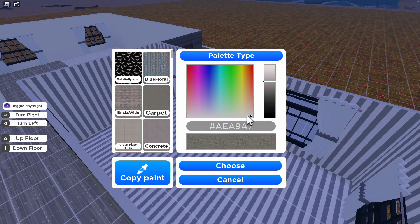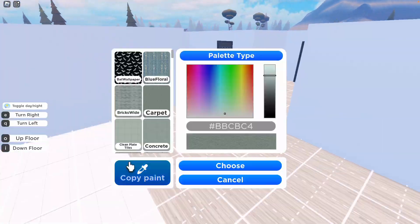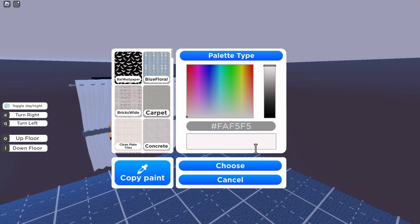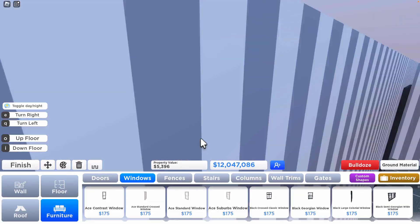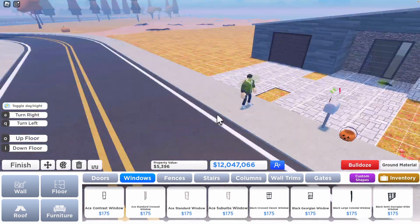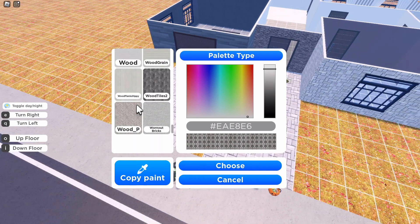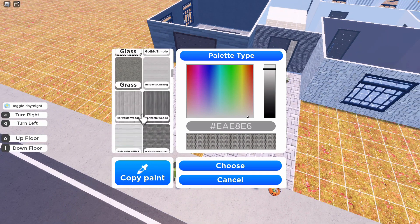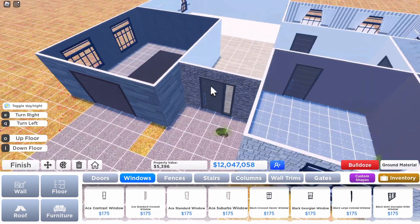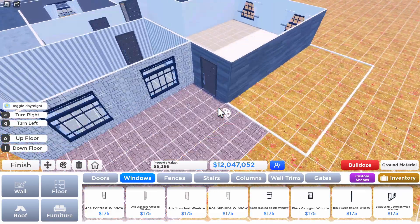I don't have much experience with that type of decorating. I was making sure the roof interior was white — I should have put the flooring first before that so each room could match, but then I'd have had to redo the roof entirely so it wasn't worth it. At least now I know for next time, which is the important part.